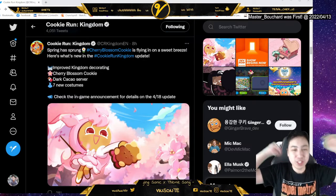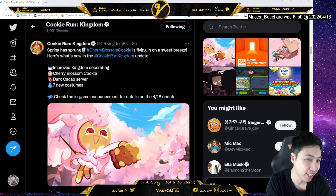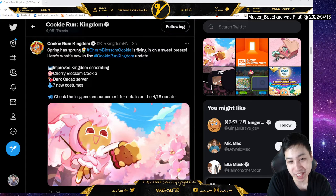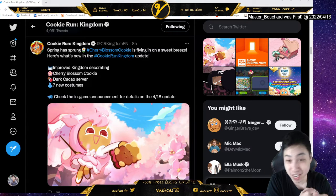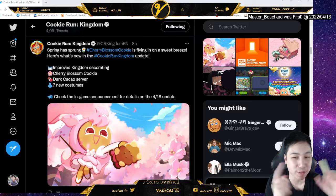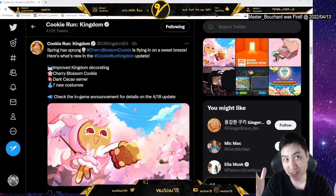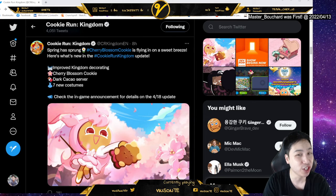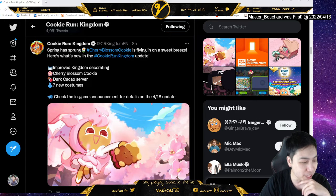Vaisanta here. In this video we're going to do a TLDR on the new update on April 18th. On Twitter they broke it down to four main points: improved kingdom decorating, Cherry Blossom Cookie, Dark Cacao server, and seven new costumes. Also, there's a code on dev — I'll post it in the description — it gives you 1500 cubes along with diamonds or crystals.